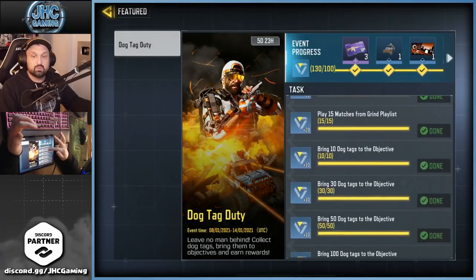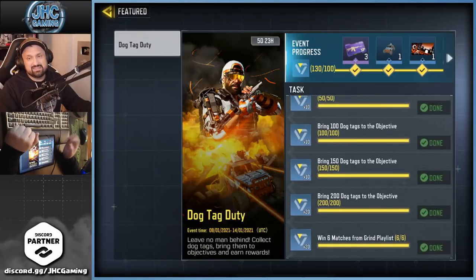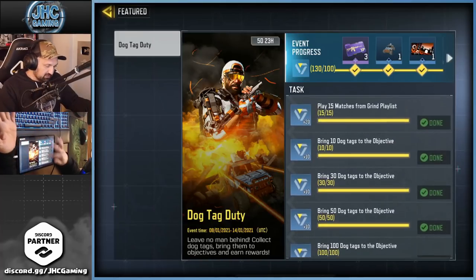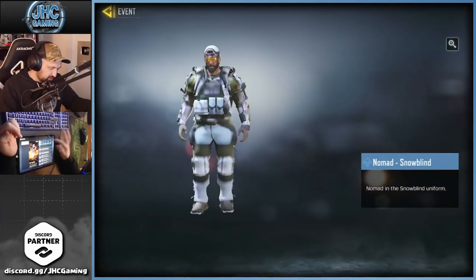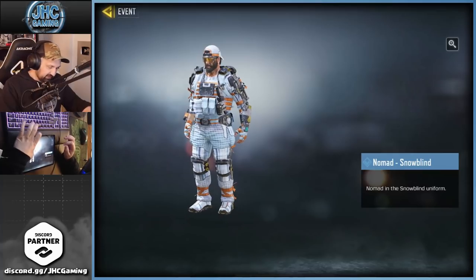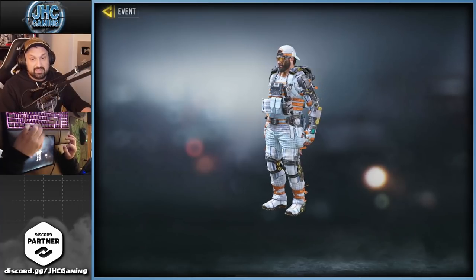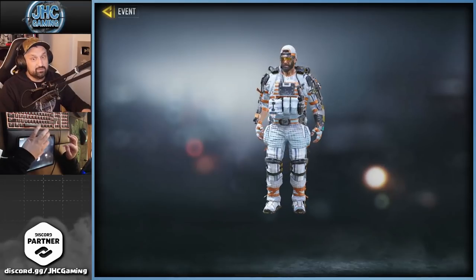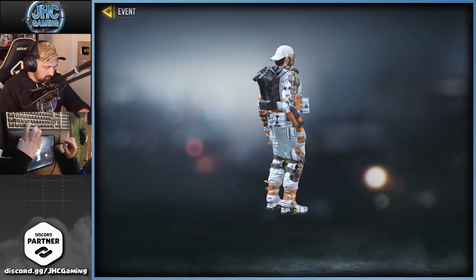All you gotta do is play the new Grind game mode from the Grind playlist. You need to do 15 games, collect 200 dog tags, and win 6 games. You don't actually have to play all 15 games if you get the 6 wins early and collect the dog tags. The Nomad Snow Blind skin is right here — it takes less than an hour if you do well. The Grind game mode is super fun: lots of action, pretty fast, and you can win fast if you have a good team.